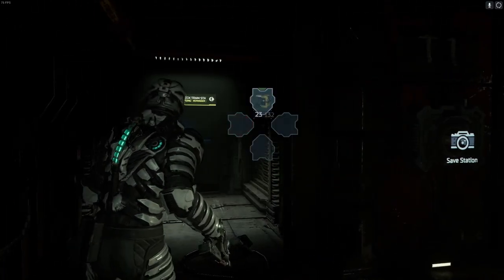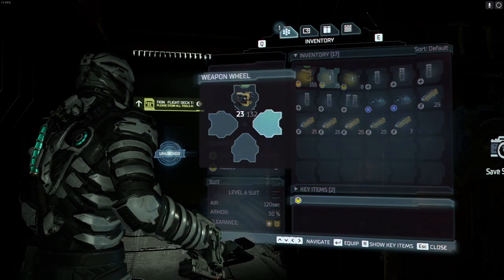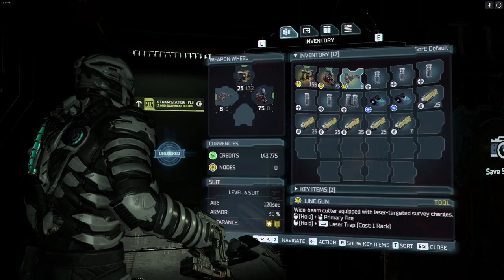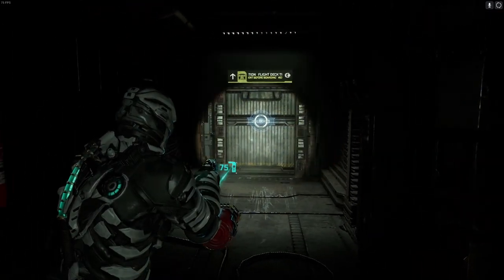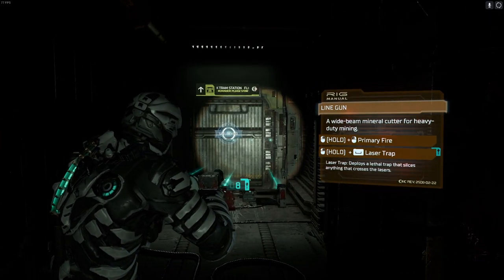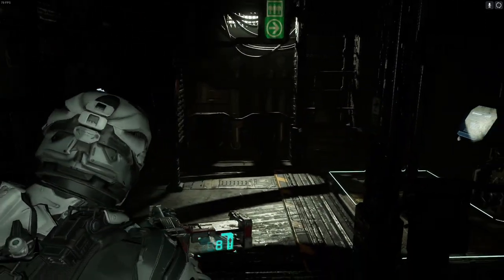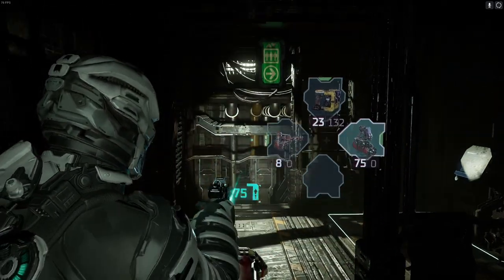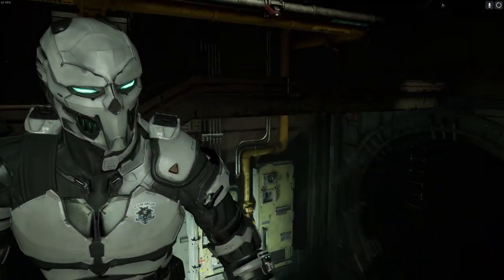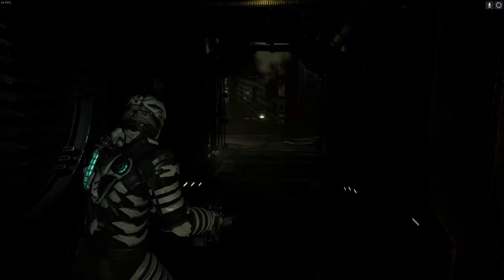Ammo is actually unique to the weapon, which is cool. Let's equip that and equip that. Now I haven't actually tried the new weapons — or any of the weapons. I remember the line gun being cool. It's a wide beam mineral cutter for heavy duty mining — primary beam and we can put down some kind of trap thing. Look at our armor, man, that looks cool. Very happy with that.